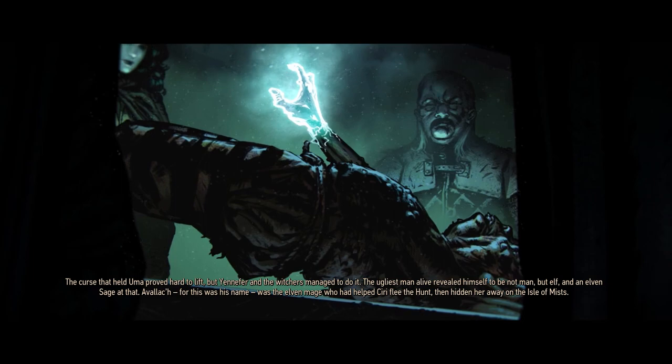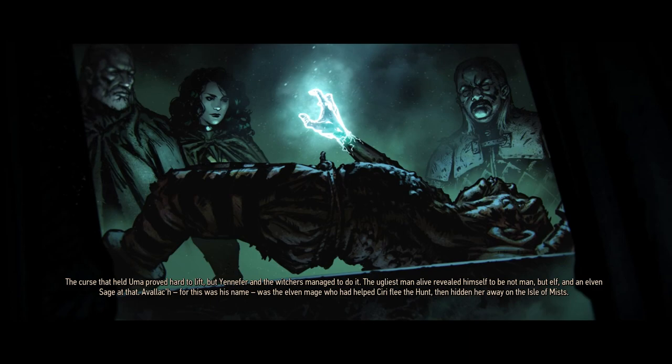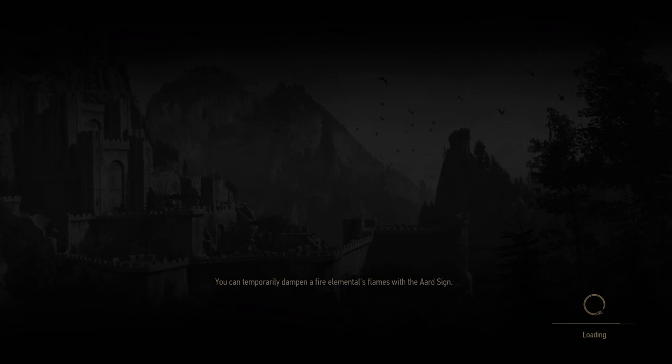The curse that held Uma proved hard to lift, but Yennefer and the Witchers managed to do it. The ugliest man alive revealed himself to be not man, but elf, and an elven sage at that. Avalach — for this was his name — was the elven mage who had helped Ciri flee the hunt, then hidden her away on the Isle of Mists.